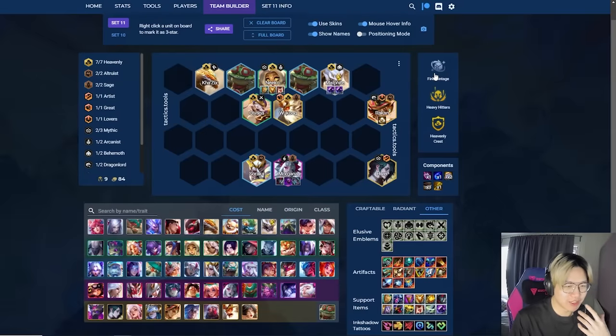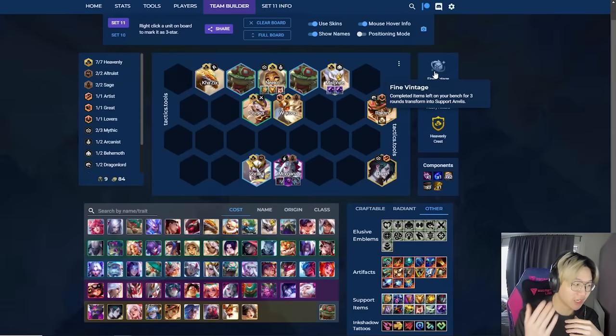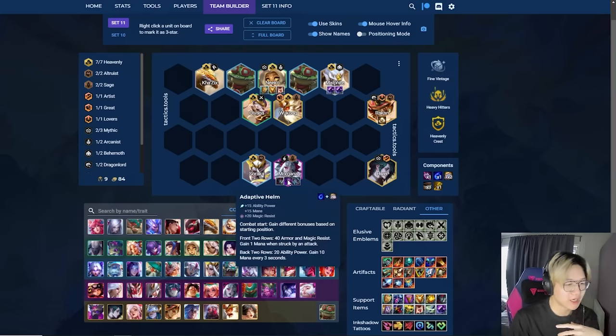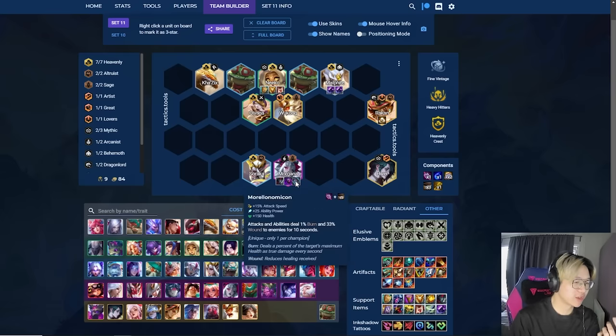Once you've hit this augment, you complete items and leave them on your bench. It doesn't matter what item you complete. The only exception is you kind of want to hold a rod, belts, and sometimes bows, because you really want to hit a Morello or a Red Buff at some point in your game. Otherwise, the only other item you'd want is an Adaptive Helm or some sort of mana item for a Morello spreader in the late game.